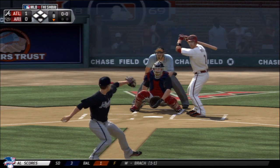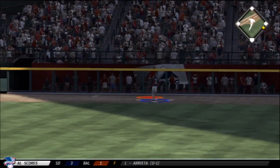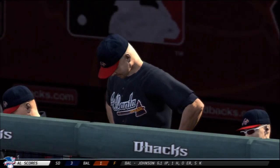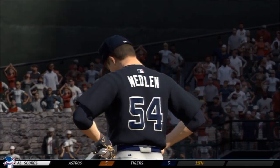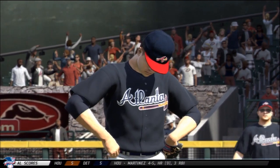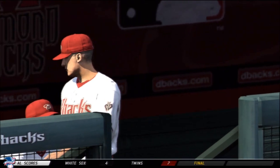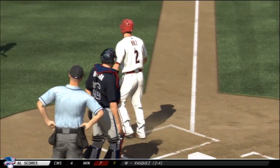Bottom of eight, still 1-0. Hill with a deep hit to right field — I hate seeing that. Yes, that is a home run. I tried to jump up to rob it but I wasn't even close enough to the wall. So the Diamondbacks are now on the board — Medlen goes ahead and ties it up right there. Absolutely devastating. We've had some innings where we've seen a few hits out of the Diamondbacks, but nothing quite like this.